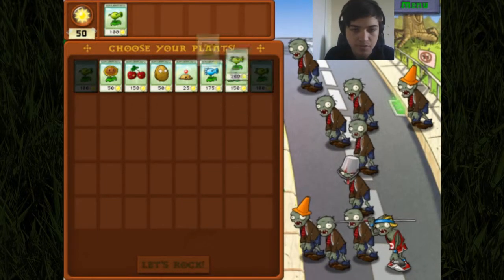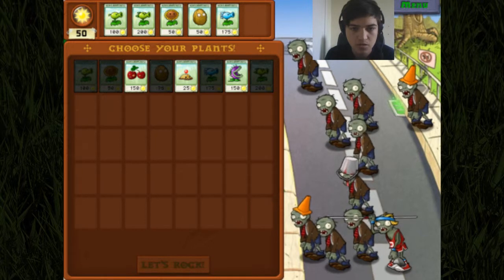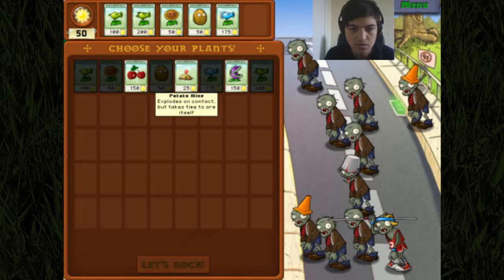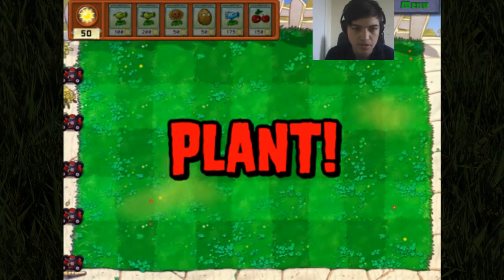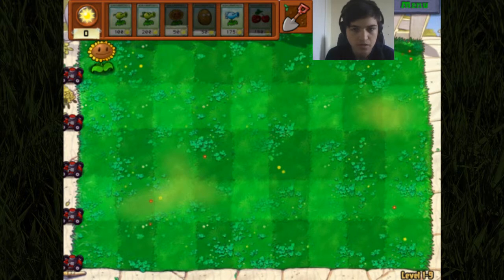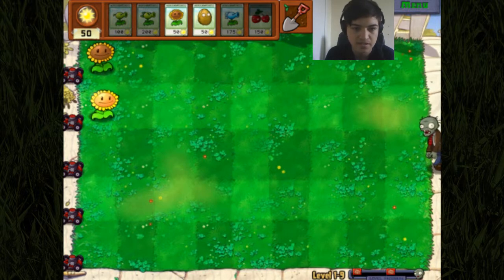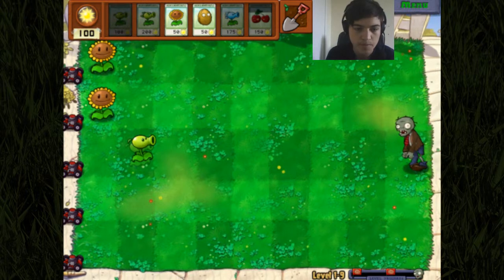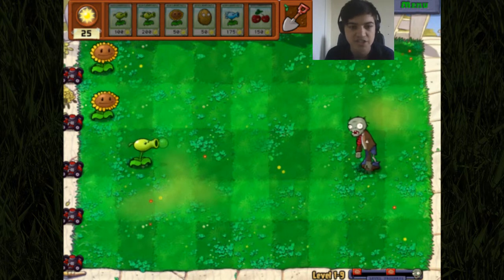We'll take the peashooter, we'll take the repeater, we'll take them all. Now, chomper or cherry bomb - which one do we want? Let's take the cherry bomb because last time we did get a bit clogged up, so I think it'd be a good idea. When we panic, when we have a little panic attack, we'll just drop the cherry bomb - throw all the cherries, that seems like a good idea. The repeater costs 200, and it looks like it's going to come in handy because we don't need to put two peashooters in one place, but we need significant funds before we can purchase it.